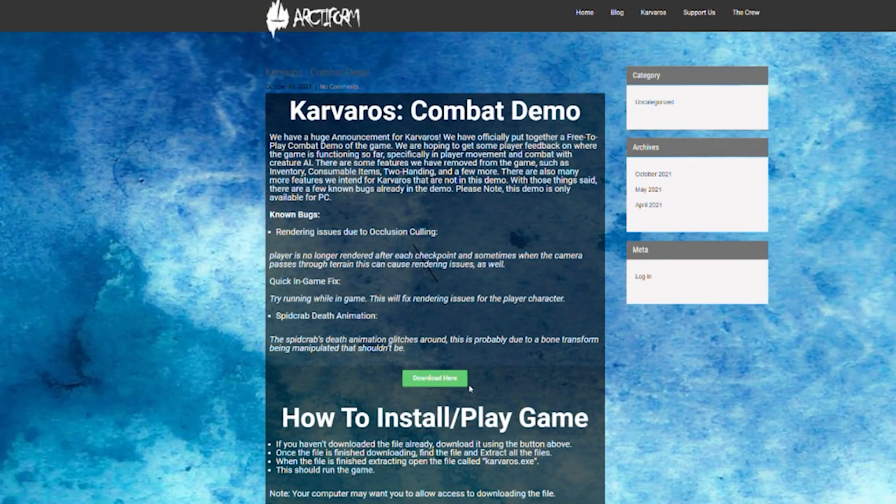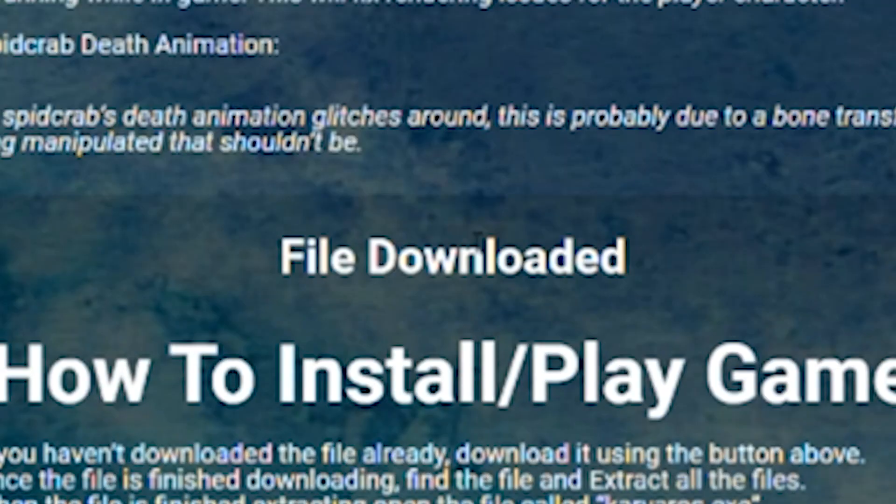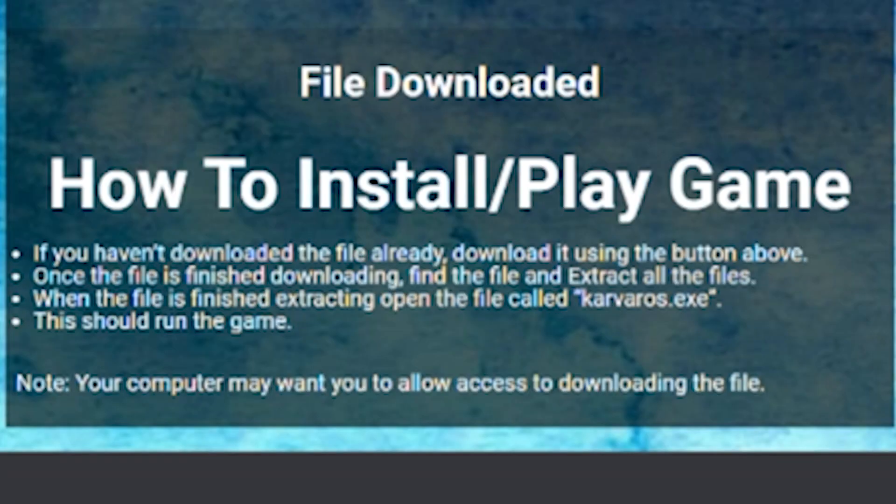So how do you actually install it and get it? I do have the link in the description below that will take you directly to the blog post so you can download it straight from there. Or you can go to our website at arctiform.com. Once you have the page up, there's some information going over what I talked about, and then if you scroll down there's a download button. Click it and that's going to download a compressed zip file. Below that I also have instructions on how to install it. Open the file called carveros.exe and that file is going to run the game.